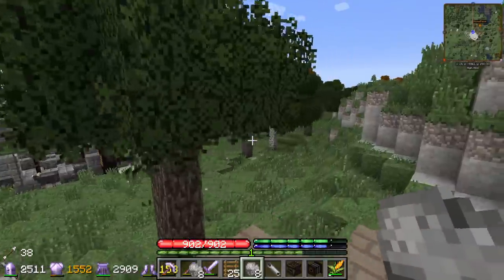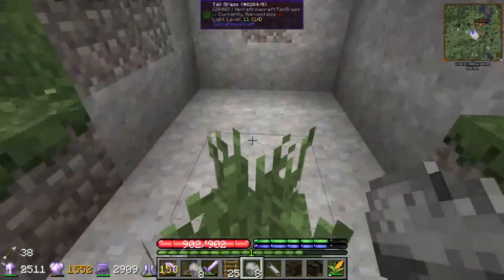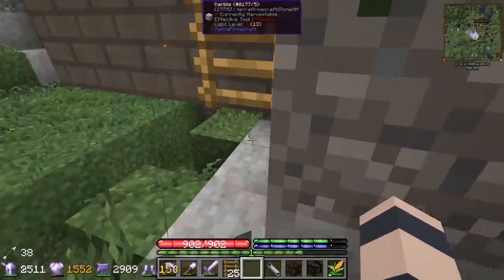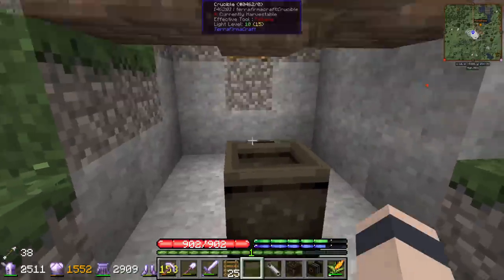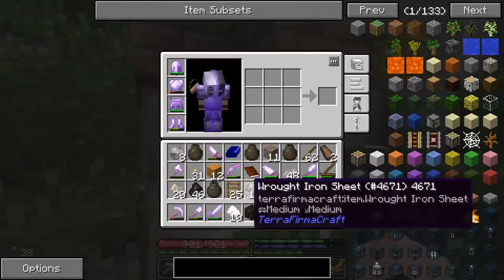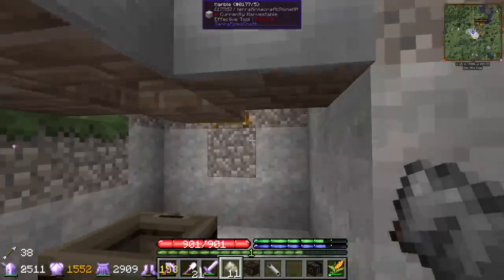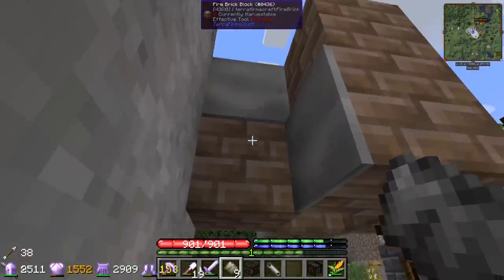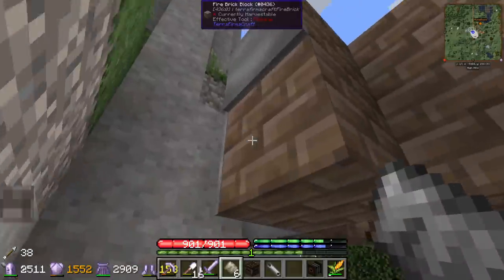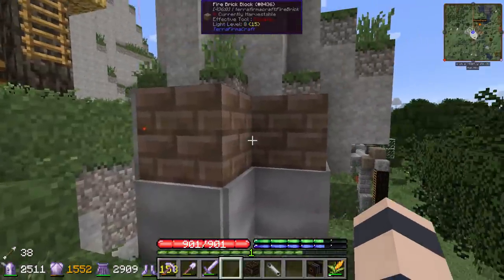We can only make two layers - this is what you might call a baby blast furnace. It's two layers and the max you can have is five, so we're not even close to maxed out. We gotta put the crucible at the bottom over here. Then these iron sheets - you gotta line the outside of these bricks with them. Each side requires one sheet, so that's 12 per layer, and at five layers it's so much iron - it's insane, so much processing.